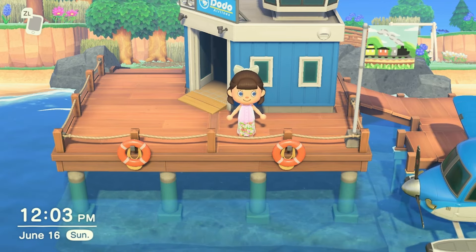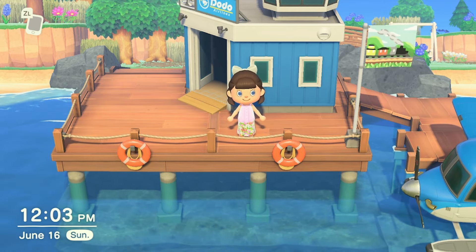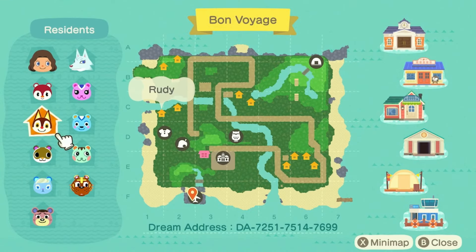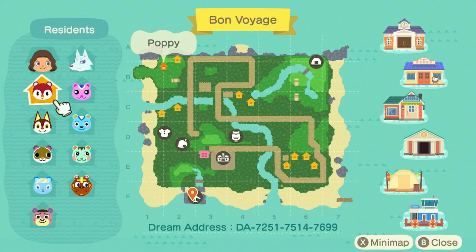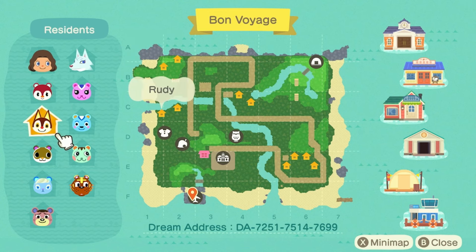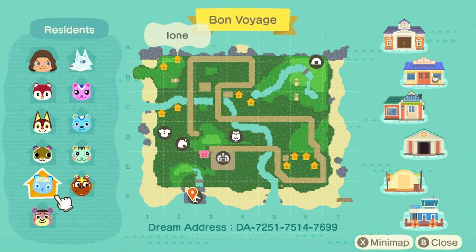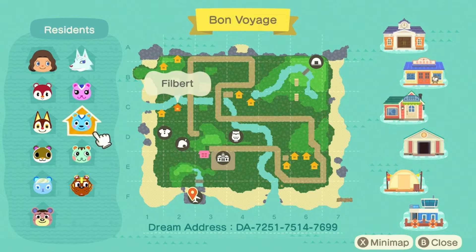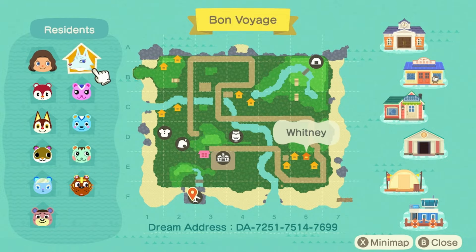So without further ado let's get started. We're going to start with the map — where you see the road, that is the actual train route through the island. Our villagers are Poppy, Rudy, Sylvana, Ione, Ursula, Bangle, Mint, Filbert, Peanut, and Whitney.